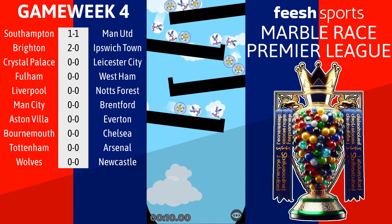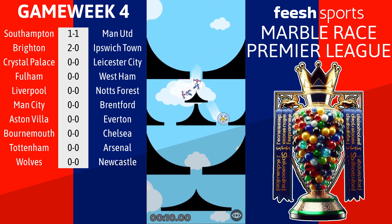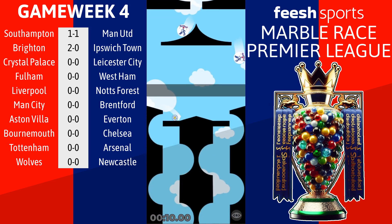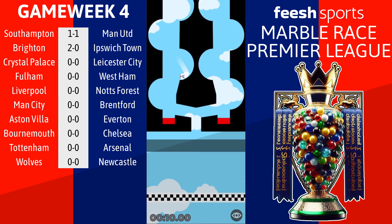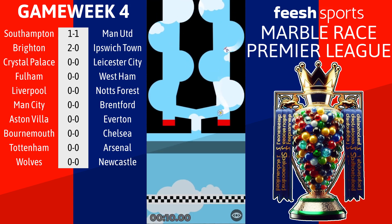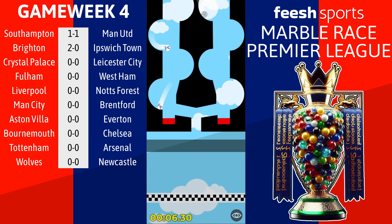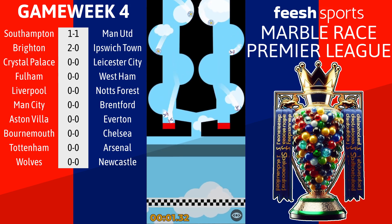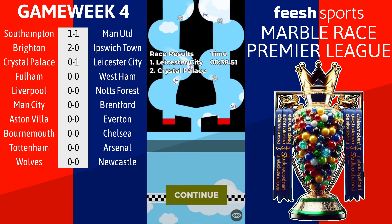Palace doing alright at the moment but there are 3 Leicester marbles right behind them - this could go either way. This horrible final obstacle on this tier 3 map can be problematic for everyone, and it's already costing these guys dear. A Palace marble had some momentum but didn't make it through. The Leicester marble is through - could we get an upset? The time is ticking and it's going to be a 1-0 victory for Leicester. This one finishes Crystal Palace 0, Leicester 1.